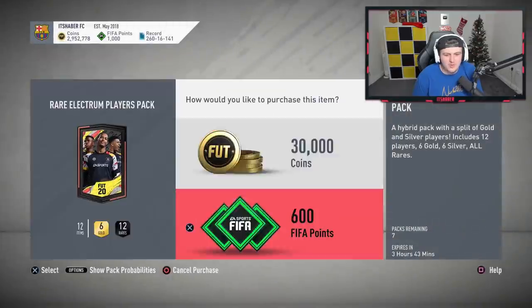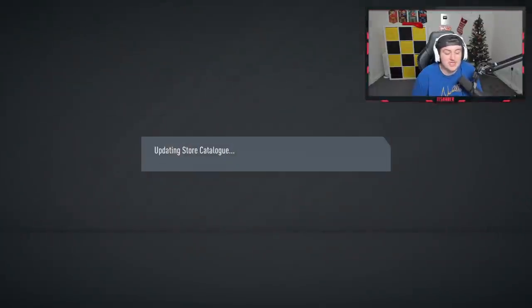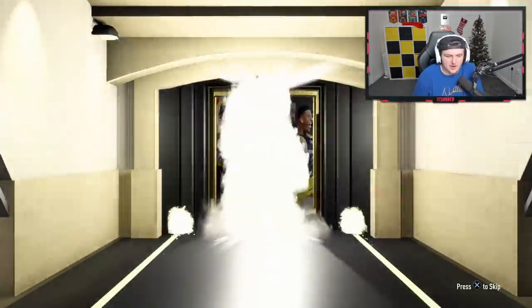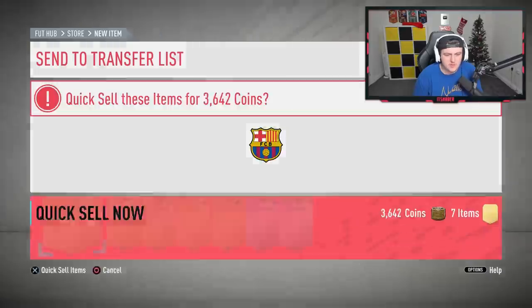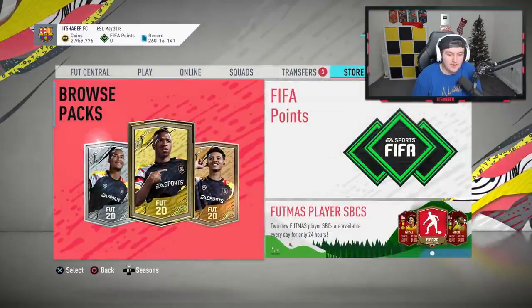Opening the last one — we've got one more of these, I'll add 200 FIFA points for the last one. If we don't get a TOTY nominee in the last one, we won't open more — it's unhealthy on the bank account. Last Rare Electrum: if we get a TOTY nominee in this I'll do the rest of them. Non-board — let's go do the daily SBC as well to get the Jumbo Premium Gold pack. I hope I got some good value silvers in these too.